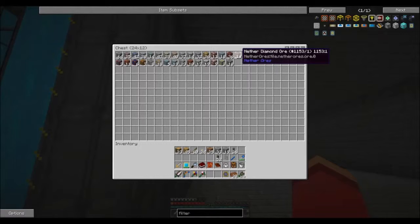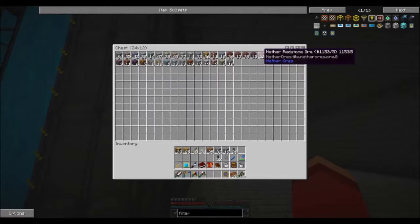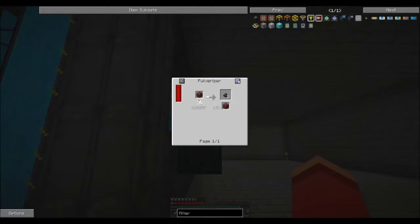Now we have to take care of the nether ores for these guys. I was expecting that to - well, why would it pulverize into diamonds? Of course it would pulverize into diamonds. And of course you pulverize into redstone. I guess that's simple enough - you pulverize into coal, correct? No, into coal dust.